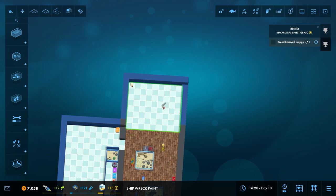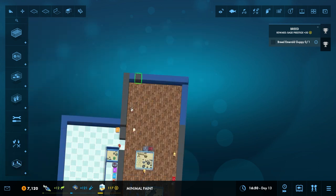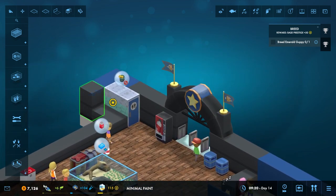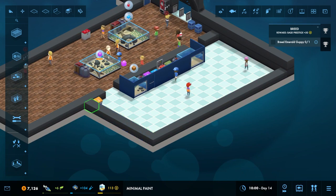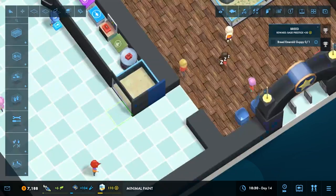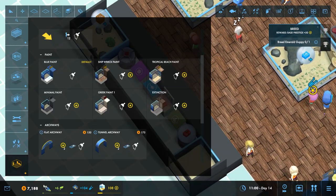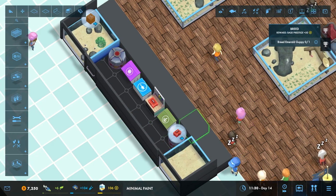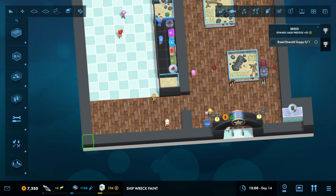If I recall, we were using shipwreck paint on the floors and the walls should be minimal. Yes, there we go. I remember we did not do it over here so I'm gonna do that real quick. Maybe we can use a different tile for backstage stuff — let's do minimal because the minimal is kind of like this. Yeah, we'll go with that. Shipwreck paint here, go ahead and drag this around.